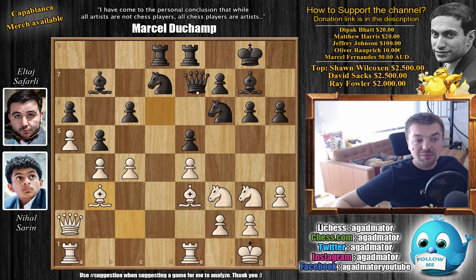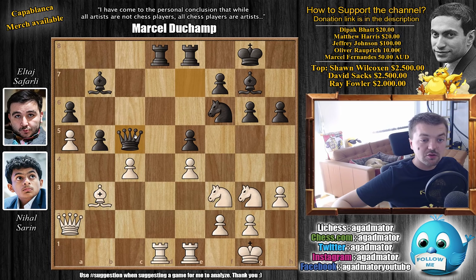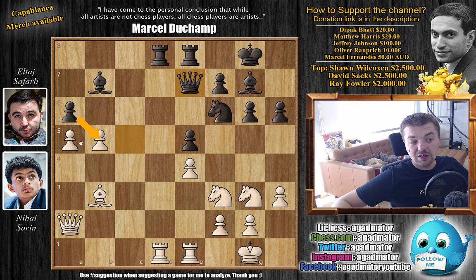After Bishop b3, Queen back to e7 adding another defender and getting the queen away from the d-file — the rook is coming to occupy it. Rook to d1, and now Black would really like to play c5 to free the light-square bishop. But if you play c5 again you're going to have problems defending the f7 pawn. For example b-captures, Knight captures, Bishop captures — the queen is again pulled away from defending f7. You can go Knight h4 threatening to capture on g6, as the f-pawn is pinned — a lot of very nice ideas for White.